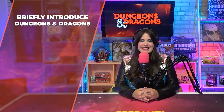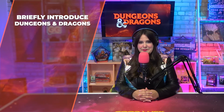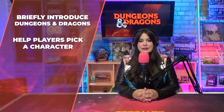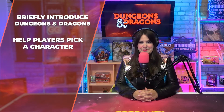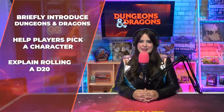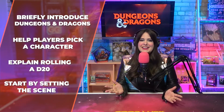To get started with a new group, you only need to do the following. Briefly introduce Dungeons & Dragons — it's a collaborative storytelling game where you work together as a team. Help players pick a character; don't focus on the mechanics, instead lean on popular fantasy archetypes. Explain rolling a d20 — you roll the die and add a modifier. And start the encounter by setting the scene. With that, you're off.